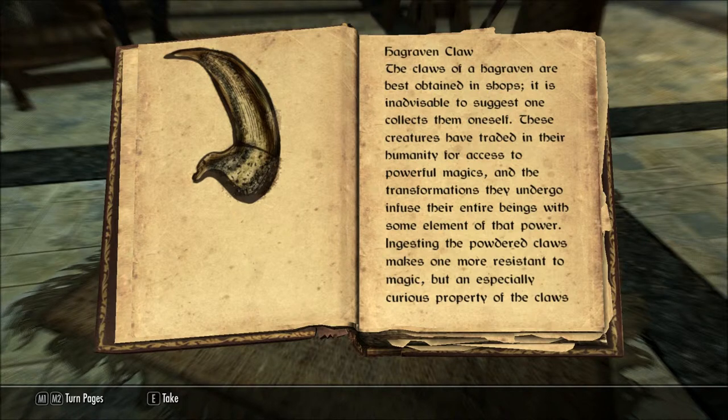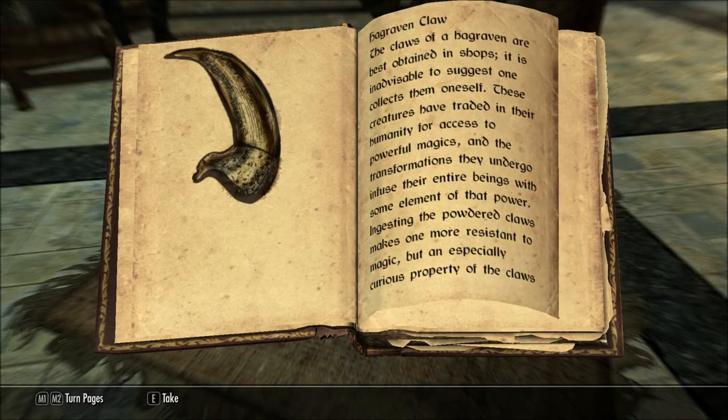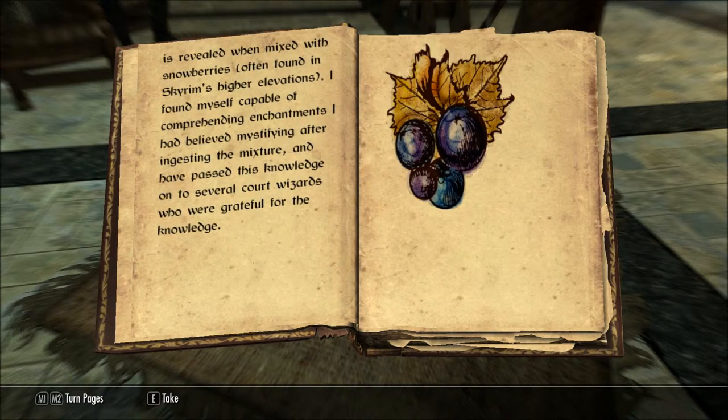Hagraven Claw. The claws of a Hagraven are best obtained in shops. It is inadvisable to suggest one collect them oneself. These creatures have traded in their humanity for access to powerful magics, and the transformations they undergo infuse their entire beings with some element of that power. Ingesting the powdered claws makes one more resistant to magic, but an especially curious property of the claws is revealed when mixed with snowberries, often found in Skyrim's higher elevations. I found myself capable of comprehending enchantments I had believed mystifying after ingesting the mixture, and have passed this knowledge on to several court wizards who are grateful for the knowledge.